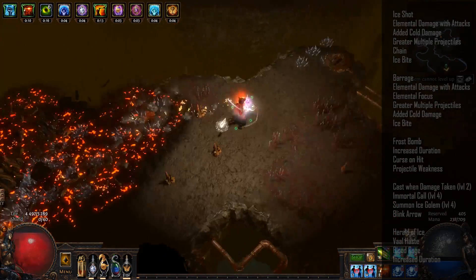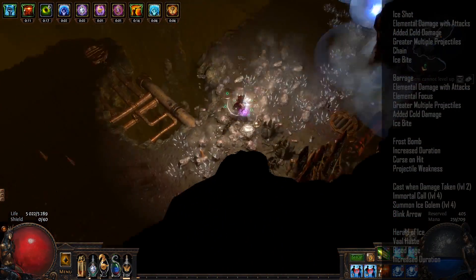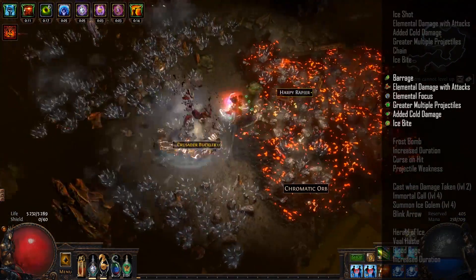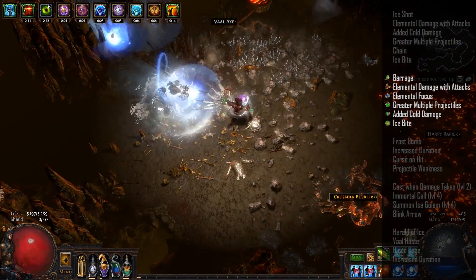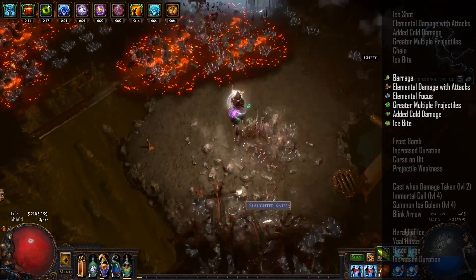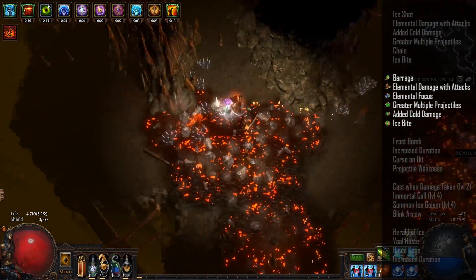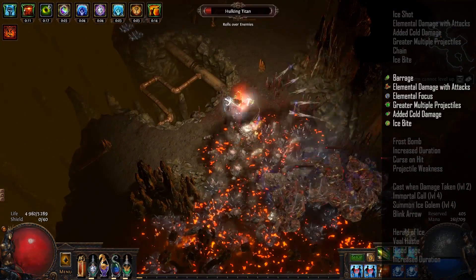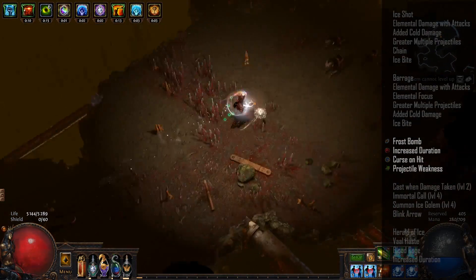I made sure to use my barrage setup in my chest, so whenever I switch bows mid-fight it doesn't impact my damage. As I stated before I used a 5-link, and with Barrage I have Elemental Damage with Attacks, Elemental Focus, Greater Multiple Projectiles, and Added Cold Damage. Just like the Ice Shot setup, if you have a 6-link then you can add Ice Bite to lower the enemy cold resistance.